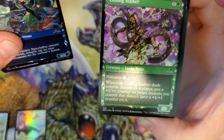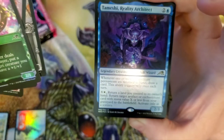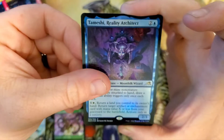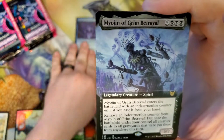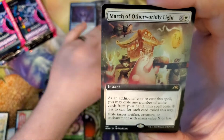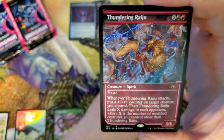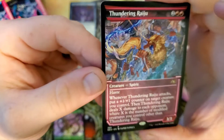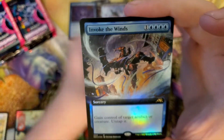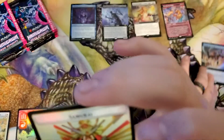Foil, non-foil, foil? I don't understand. First rare — Tameshi Reality Architect. And then we get a Myogen of Grim Betrayal. March of Elderly World Light with the Peeps Cat. A Thundering Raiju — that looks pretty cool actually. And an Invoke the Winds extended art foil. With a Samurai token.